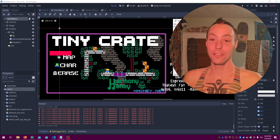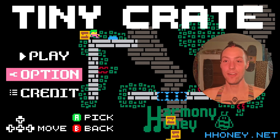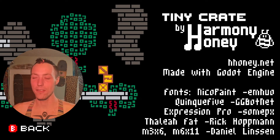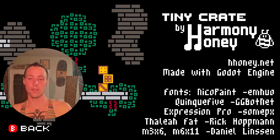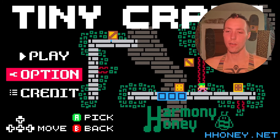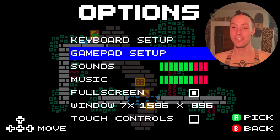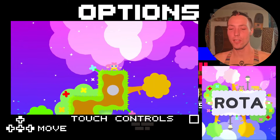The start menu has been totally redesigned. I made some new icons and picked out some new fonts for the title menu, and the credits menu is integrated right into the title screen. I can press back and I'm right there. I can press the options menu — it's also integrated into the title screen. It's something I did in Rota, my other game — check that out.